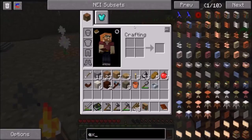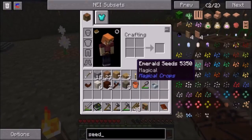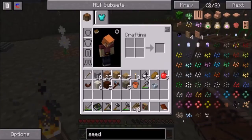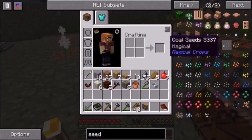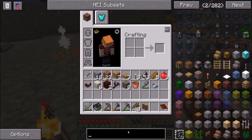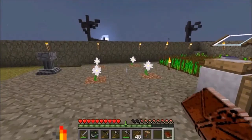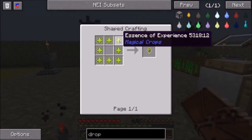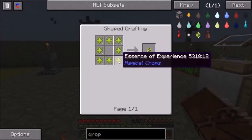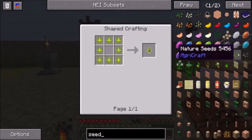Essence seed... experience seed... let's look at the seeds. We've got this emerald seed, earth seed, essence seed. Is there an experience seed? I think there should be. What's the name of that? Let's go back and see if we can make the experience drops. Let's take a look at that — how do you get those? You get those from magical crops.